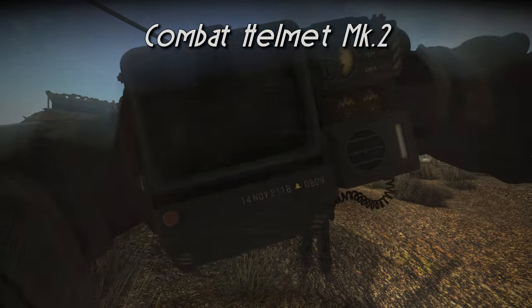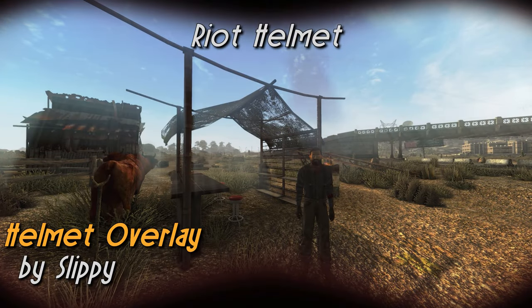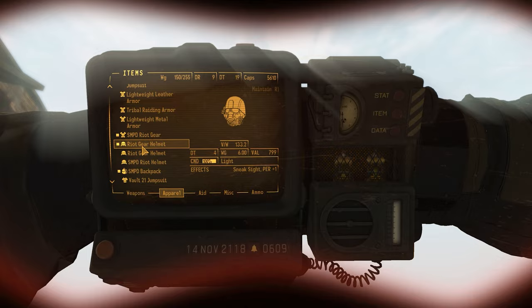Another main draw of Project Nevada was its visor overlay, which we can add into your game with the Helmet Overlay mod. This will add in different overlays to your screen depending on the headwear you have equipped, and it's pretty cool as the overlays are also influenced by lights such as your Pip-Boy and will also receive visible damage depending on the durability of your helmet.